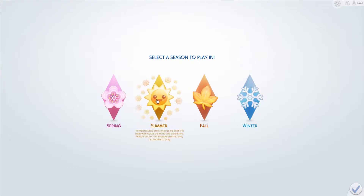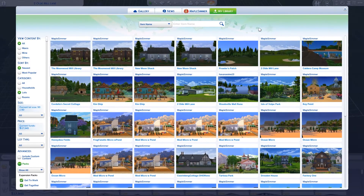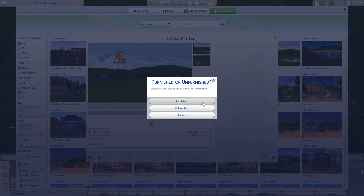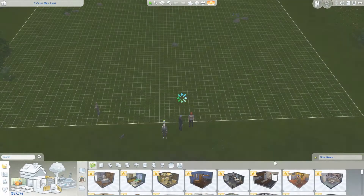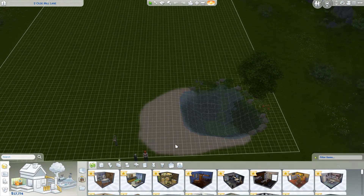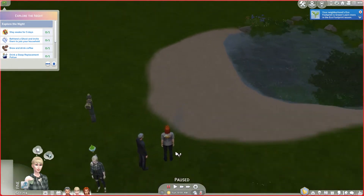We're starting in Henford on Bagley and I'm already in build mode. I'm going to place my edited version of this lot — I've created a pond and placed the existing landscaping down. It starts with off the grid, simple living, and reduce and recycle. They have 17,945 simoleons. Something cost a simoleon, I'm not sure what, but whatever — we're in a green neighborhood now.